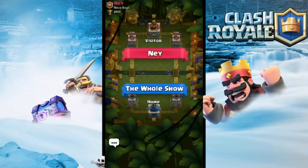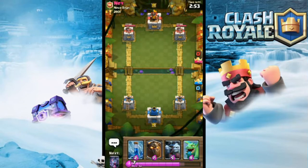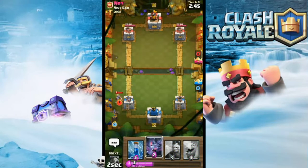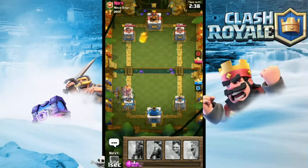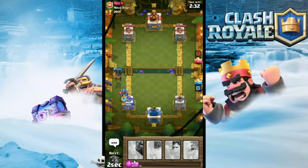Alright, another level 10 all air attack — this is a pretty good start. I might start with the lava hound in the back just to see what he does. He's got the miner, so I drop my bats on that. I got my zap ready here for the log run. He's gonna fireball the bats — okay, that's one way of handling them. Gonna get my minions on those and a barb to finish him off.